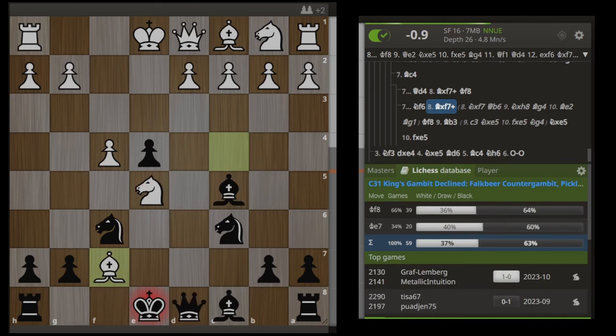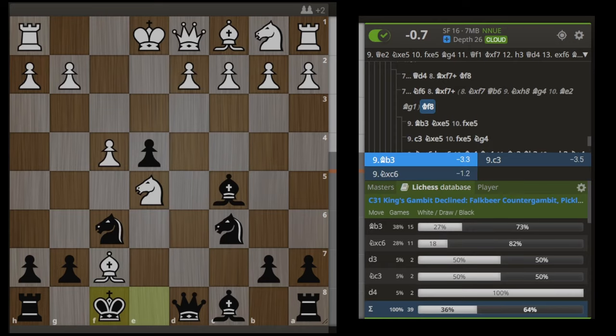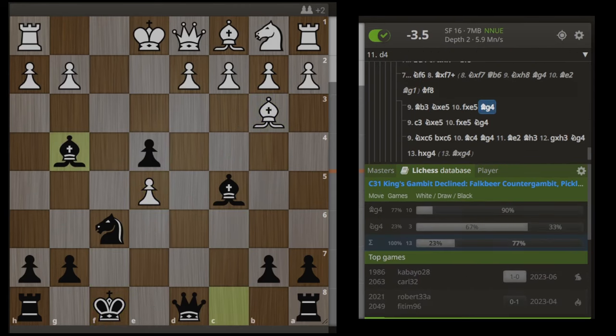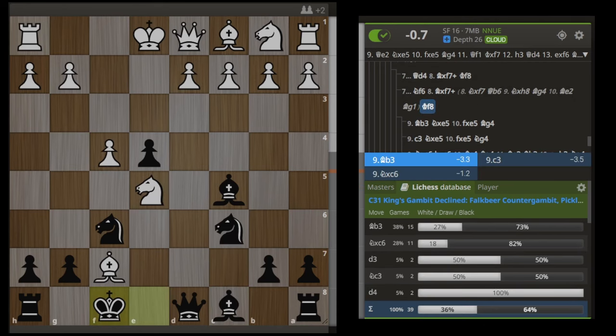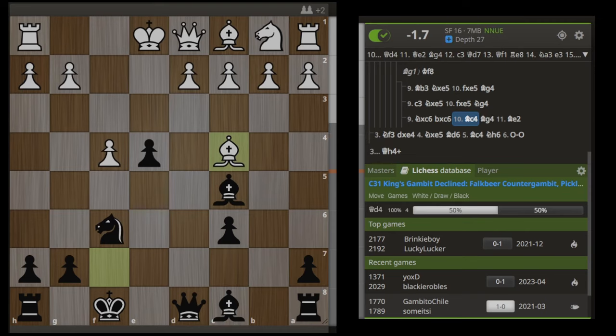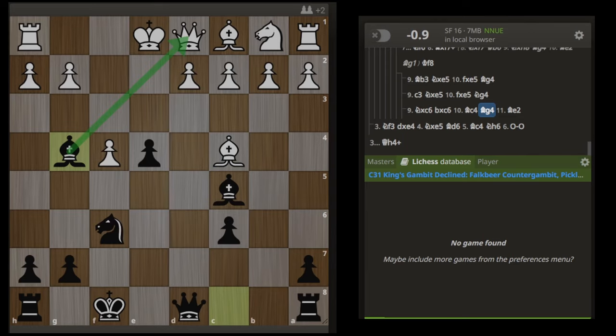And if bishop takes — which is the engine move — we play Kf8. The most common move is Bb3, which we take the knight, they take back, and then Bg4 wins the queen again. White is also playing Nxc6 — we take back, and the most common move is Be3, losing the queen. If they play something like Bc4, we get one of the weirdest engine lines I have ever seen. I'm going to turn the engine off right here, and the move for black to play here is Bg4. This is something I just don't think a human could ever see in a million years.